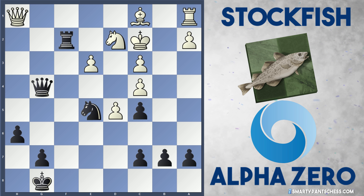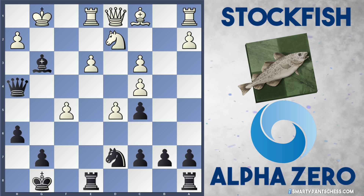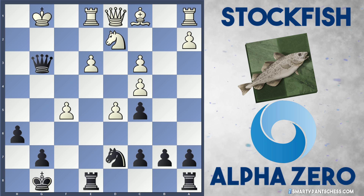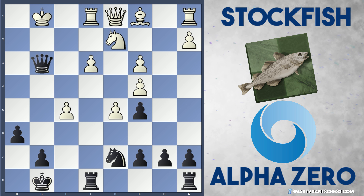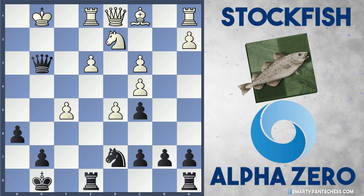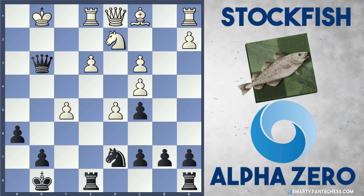I just wanted to show you these variations to illustrate how white could have gone wrong. But after Bxg3, Stockfish didn't play Nf3 — they took the bishop. And Qxg3 with check. So the point is that black could actually go for a perpetual here if they ever wanted it, to get a draw. So this is why AlphaZero seems to have gone for this.